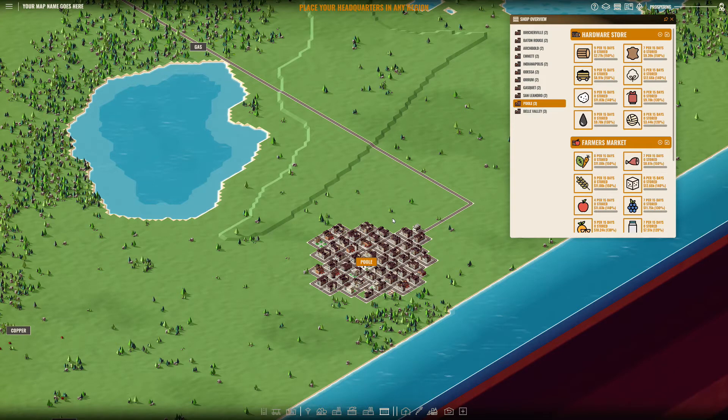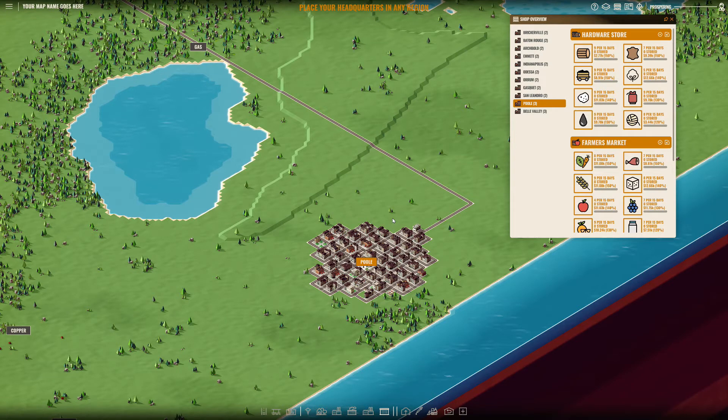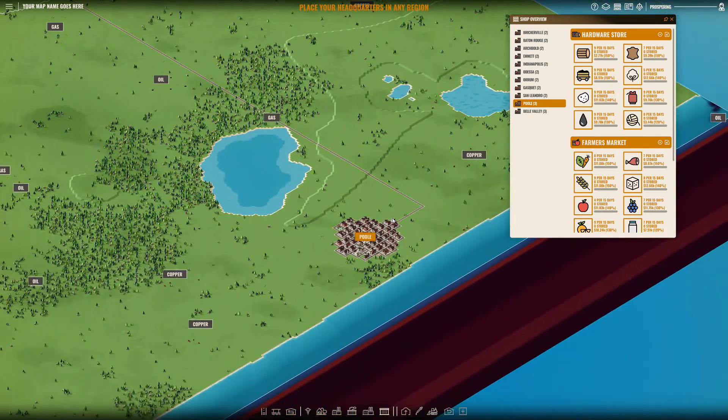Pool wants lumber. In the farmer's market, the reason I chose Pool was it has mutton and wool — these come from a sheep farm, so I can have one sheep farm that sells both products. It also has leather and milk, so I'll wait on building a cattle farm because I don't have demand for beef. Here I have gas and oil resources in this region.